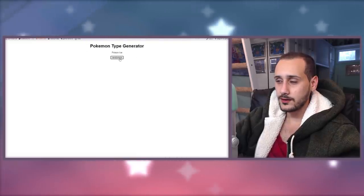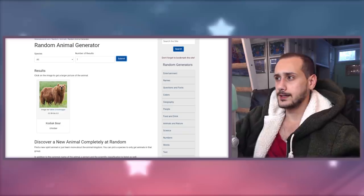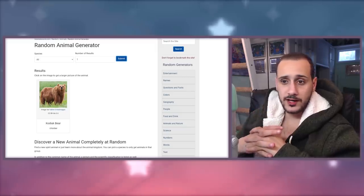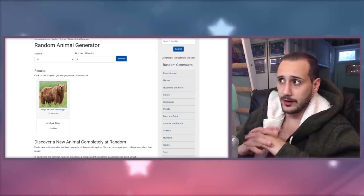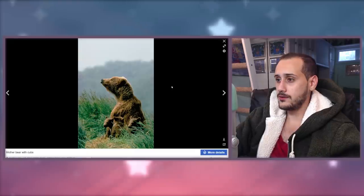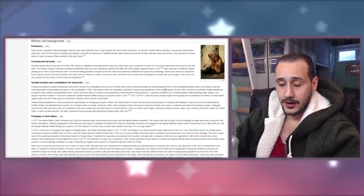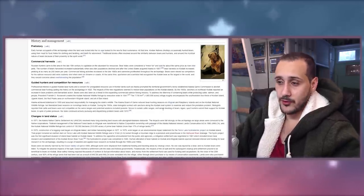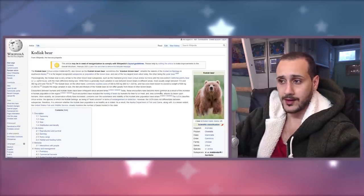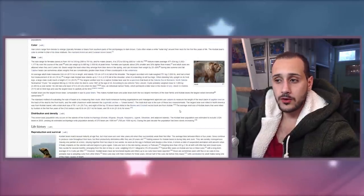A grass bear - that's not too crazy. Is it going to be a first stage or a final stage? We can do a final stage if we want to make something fierce, or a cute little grass bear. It's literally a brown bear, it's Alaskan. They kind of already look green in this picture. Grass bear - somebody's done it before, there's probably a bunch of grass bear fakemon. It's probably just going to be a bear combined with grass. It's already an animal that is around grass all the time. This is probably going to look like a starter. An unevolved grass bear.